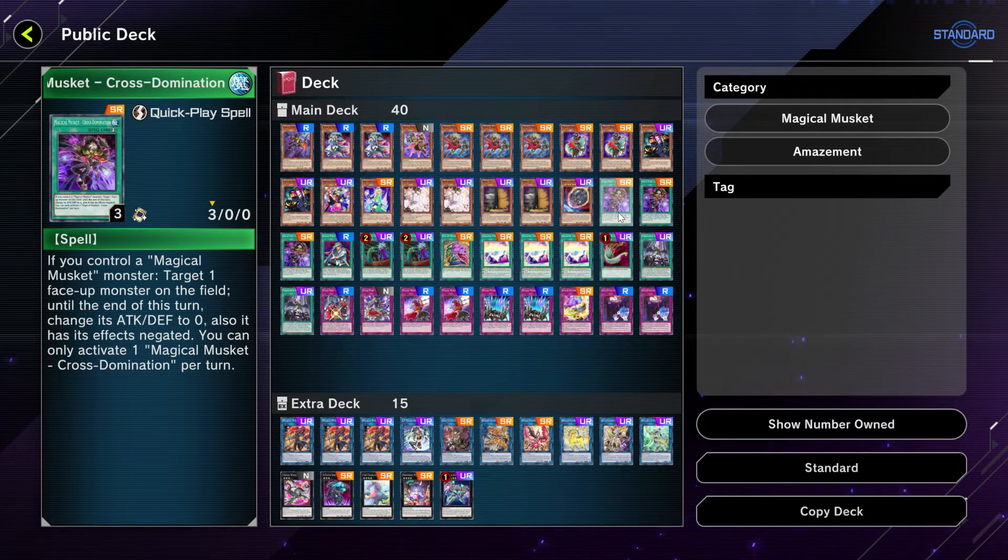We have three Magical Musket Cross Domination. This card is like Infinite Impermanence but it's searchable, and not only does it negate the monster's effects, it also makes their attack and defense zero — which helps because all your magical musketeer monsters have low attack power.